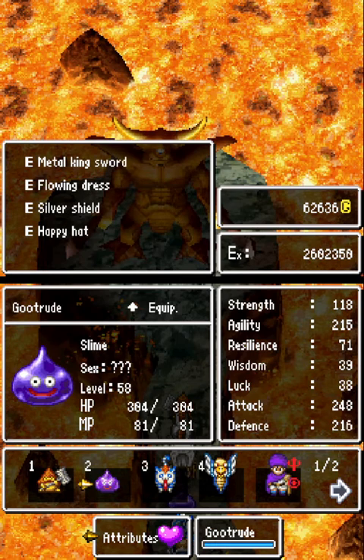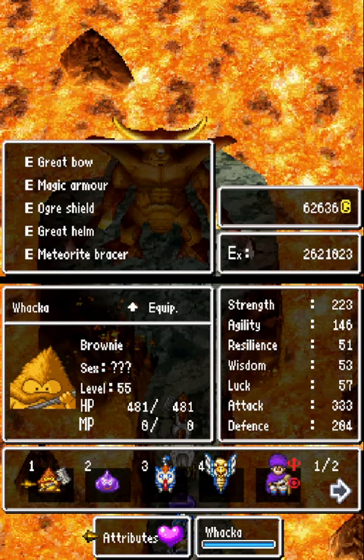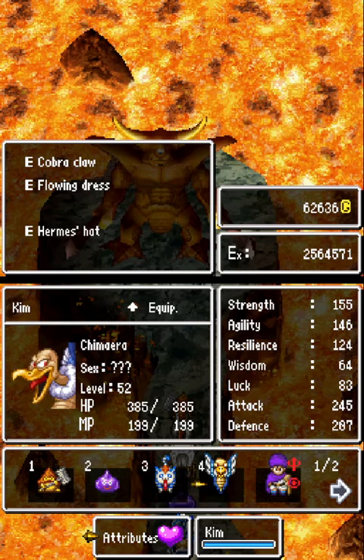Gutrude is basically just going to be pure sage stone — that's all she gets to do. Every now and then she might attack, but generally not. Jayla is going to be the mixed healer and attacker depending on the situation. She has a very good attack, not as good as Wakka's, but she'll also sometimes be using mid-heal or support items. Kim is going to be basically just multi-healing almost the entire time, with maybe one or two attacks — very rare.